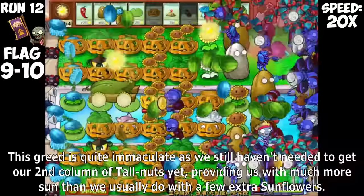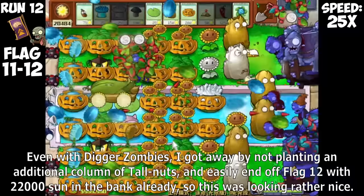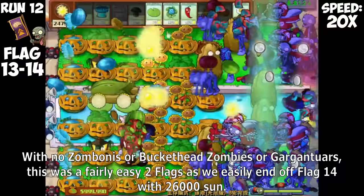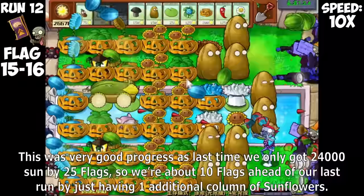The next two flags were just Dancing Zombies, Screendoors, Dolphin Riders, and Gargantuars, so the Imitator item easily gets us past this level, ending with 16,000 Sun Reserve. This farming is quite immaculate as we still haven't needed to get our second column of Tallnuts yet, providing us with much more Sun than usual. Even with Digger Zombies, I got away by not planting an additional column of Tallnuts, and easily end off flag 12 with 22,000 Sun in the bank. By the next two flags it's getting too dense, so I finally get my second Tallnuts in every row to block off Newspaper Zombies and Football Zombies.